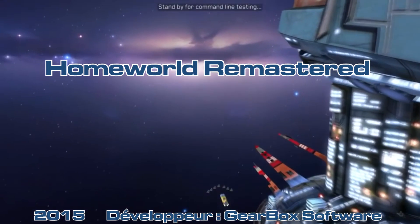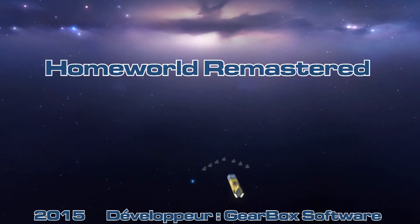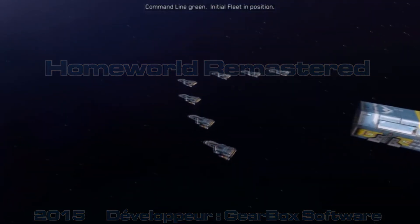Stand by for command line testing. Command line green. Initial fleet in position.